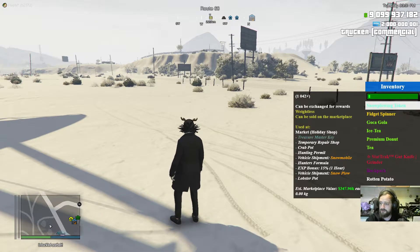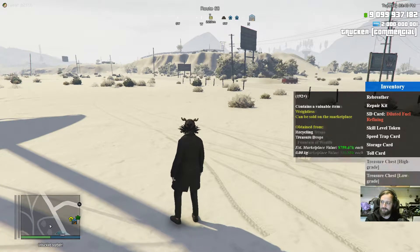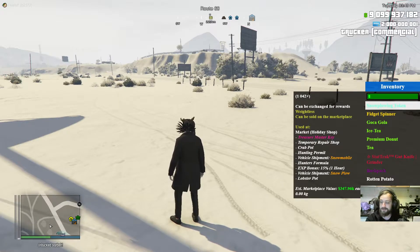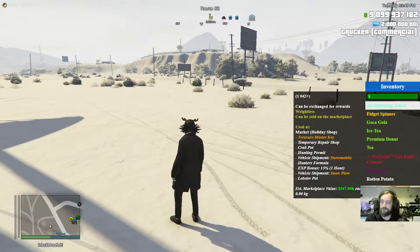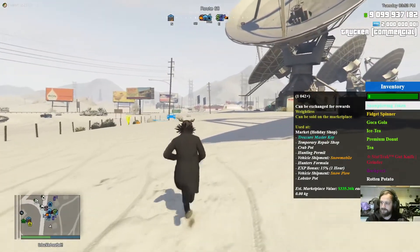What I think is probably the most interesting are the two vehicle shipments: the Snowmobile and the Snowblow. The Treasure Master Key is cool — basically, if you have that, you don't need treasure keys anymore. You just have this one key and with it you can open any treasure chest, no need to buy additional keys. It's a one-of-a-kind item which you can get after the event is over, so probably pretty much worth it. And you can buy a Christmas title for, I think, 45,000 of those Snowblowing tokens.